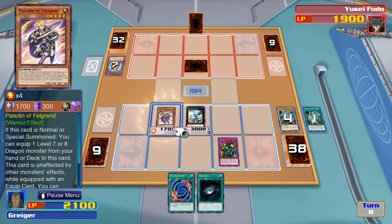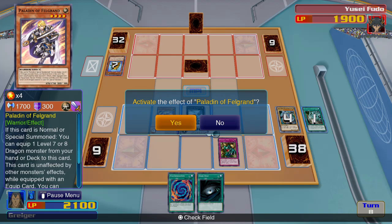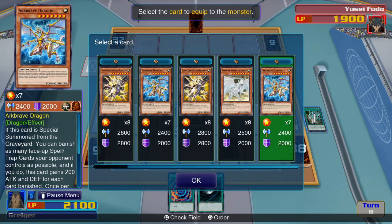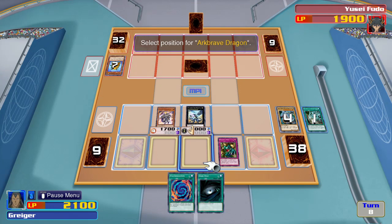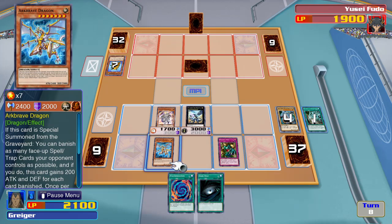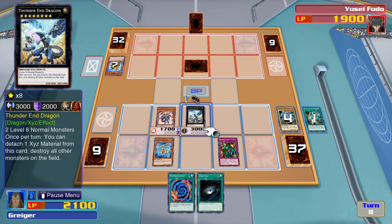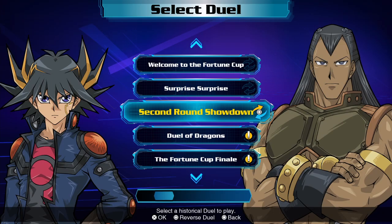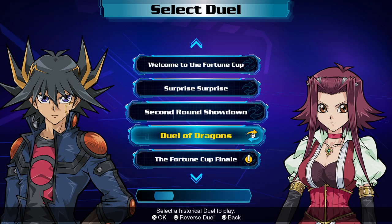I summon Paladin. Now I activate her ability. Now I can equip her with the dragon in my deck — Arc Brain Dragon. I figure I'll summon her anyway. Yeah, that'll do it.